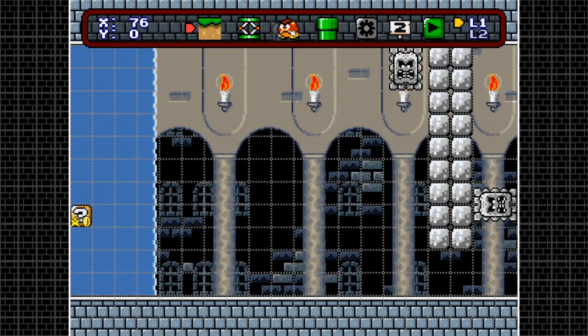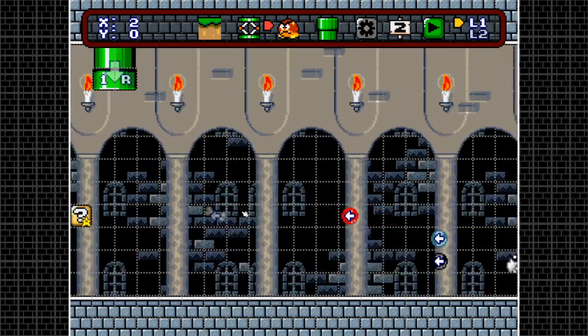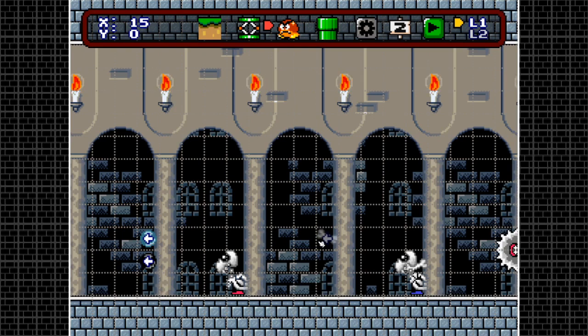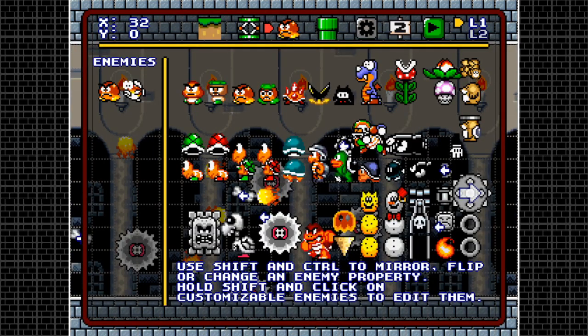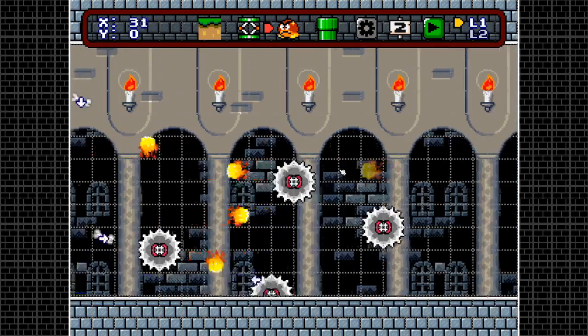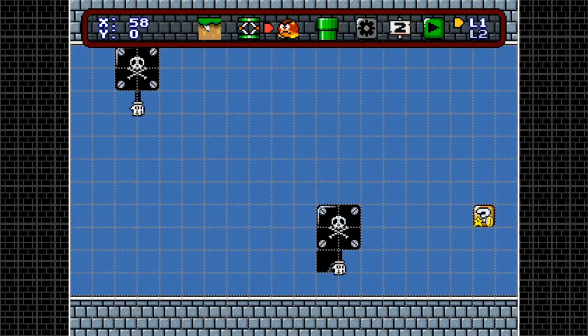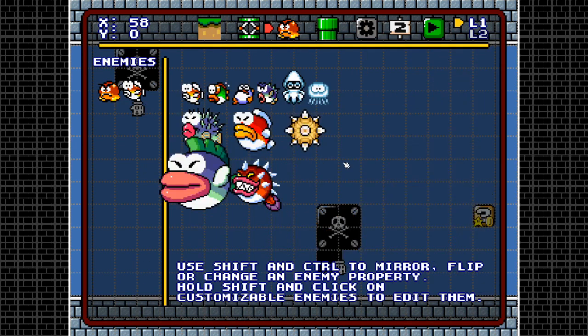There are also bones: you can only change direction in four directions using left control. Same thing goes for these little flames — pretty self-explanatory, very easy to set up. Both bones and flames can be rotated using left control. Okay, let's go on to the water enemies — this is what's new about the water update.